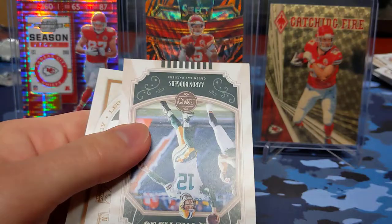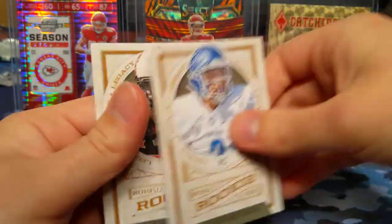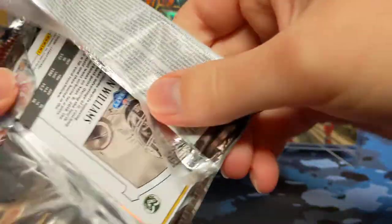Joe Namath, Aaron Rodgers, Tyree Jackson and Justice Hill rookies. On to the very thick pack — oh yeah, that is definitely an RPA.